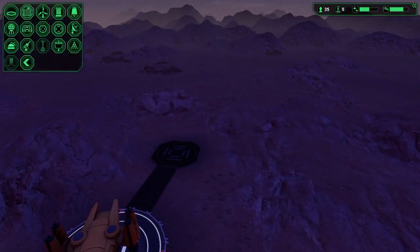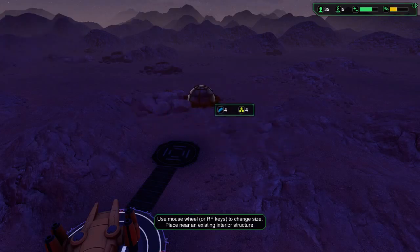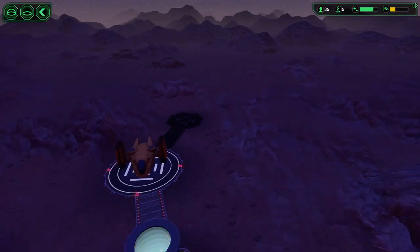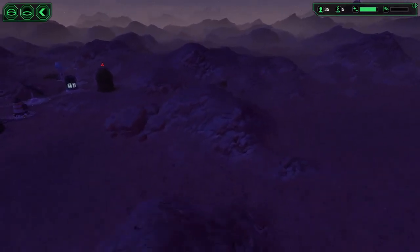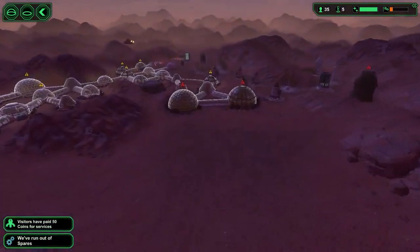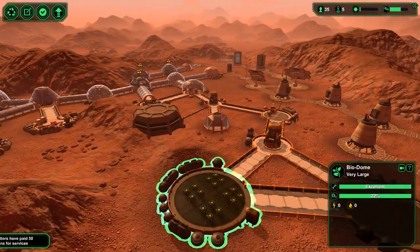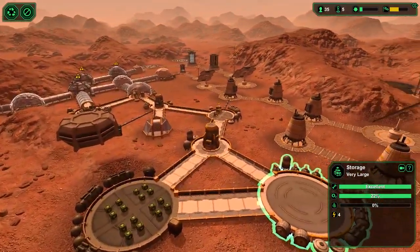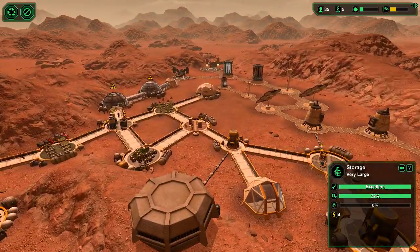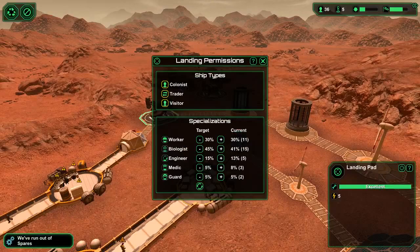How much can I build back here? I guess that little bit's the end but we still got all this over here. Maybe over here? Let's turn that back on. Colonists — another biologist. How many biologists have we got now? Fifteen. Oh, forty-one percent — we should be at forty-five percent.